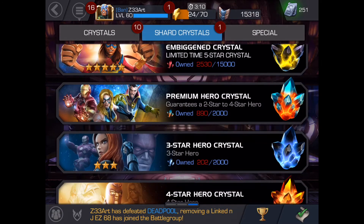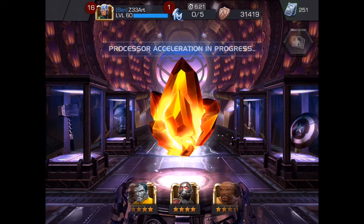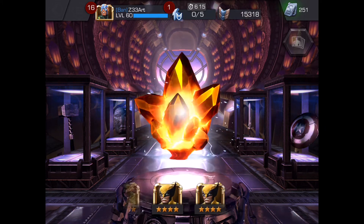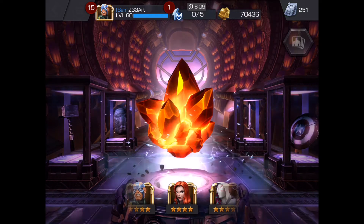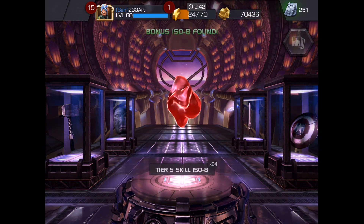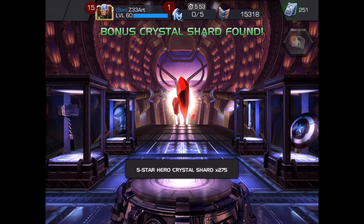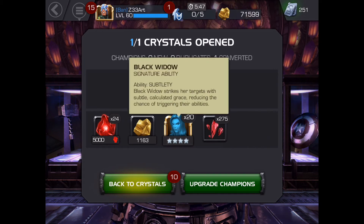All right, let's go to the crystal that we want to open here — the 4-star hero crystal. I'm going to spin this one just for the fun of it, but I'm hoping to get a new character or dupe something like Guillotine. Let's see what we get. Oh, and we just double duped our Black Widow! Recently I had a video where I'd gotten Black Widow, and then another video where I had duped her, so this is my double dupe. That increases her signature ability, which is pretty nice. She's going to continue to grow into a more powerful character — I'm excited about that. You can see that I got her and some 5-star shards. Her signature ability, Subtlety, increases.